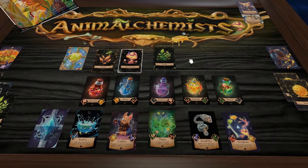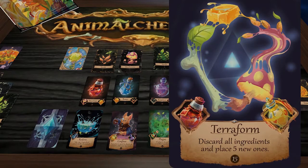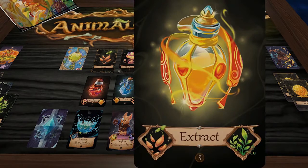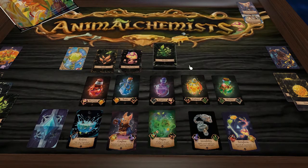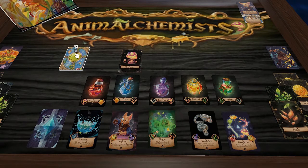The Honey Badger activates their player power and then takes two ingredient cards. They're eyeing Terraform, which needs mushroom and honey for one potion, and seeds and herbs for another. So they take seeds and herbs to end their turn, then we replenish the deck.